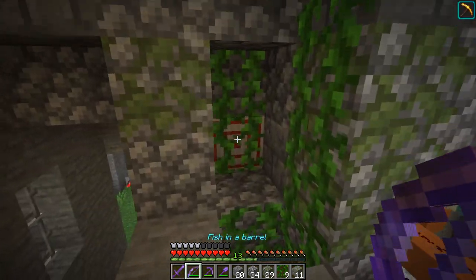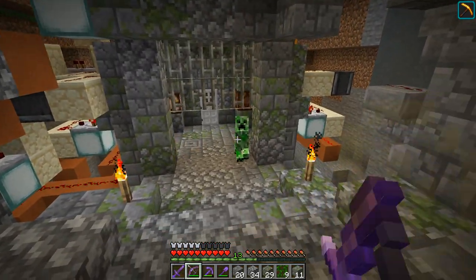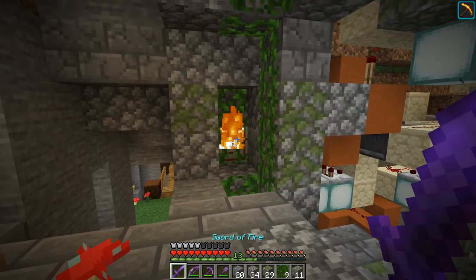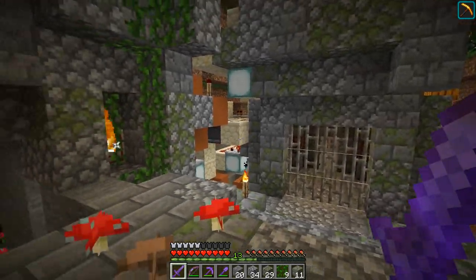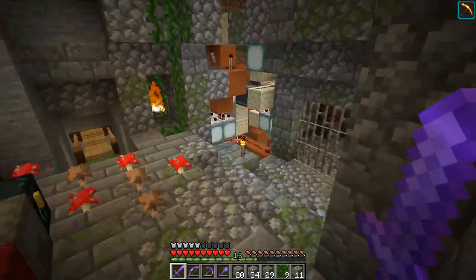You can still activate the target block by shooting an arrow into it - it will go through the vines, so that all works okay. I'm happy with the overall look here. It might look a little bit small, but I don't mind it being intimate as you come on into this secret vault room.